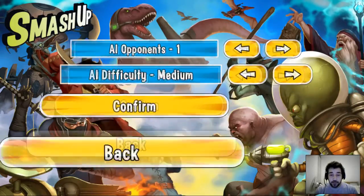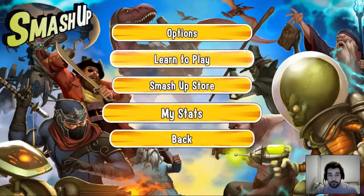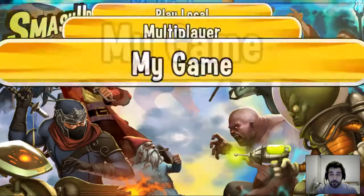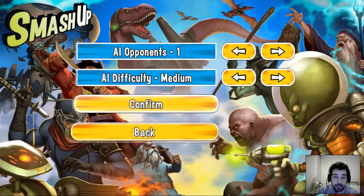Before we jump into play local, one thing I would note is there's a distinct lack of options visible here. The options, the tutorial, and the stats and shops are hidden under 'My Game.' So if I go to play local I'm going to play against one opponent on medium difficulty AI.